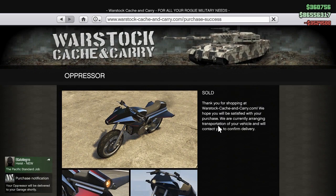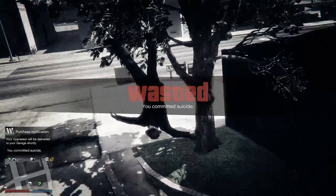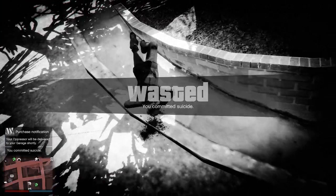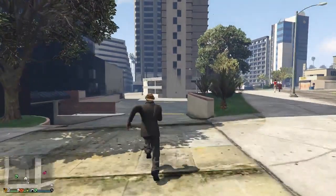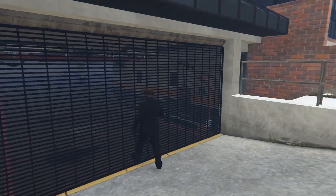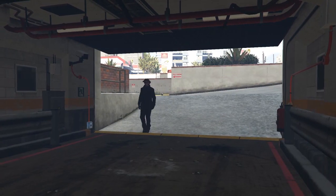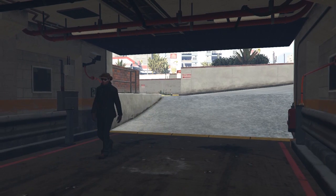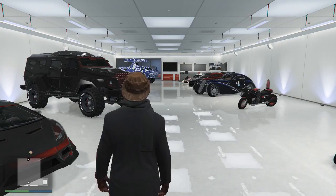Once you've bought the Oppressor, make sure to click so that the sticky bomb will explode. Once that's done, make sure to go back to your garage. It might take something like one or two minutes to save the vehicle you just bought. In this case, for the Oppressor, it should take less than one minute.